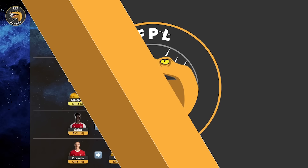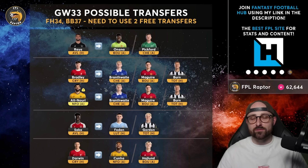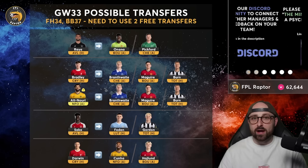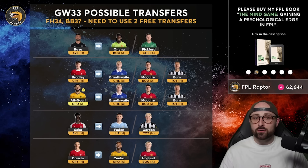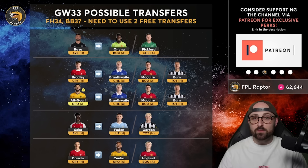Let's now look in more detail at which transfer combinations I might make, because I need to make two. Here are all the possible transfers I can currently think of. It may update throughout the week. Remember, because I'm free hitting in 34 I will need to use both free transfers. Given that I have quite a few players not doubling in 37 and my team is a little behind where wildcarters will be in 35, it doesn't make sense to burn a transfer. So I'm planning on using both this week — no hit, just the two.